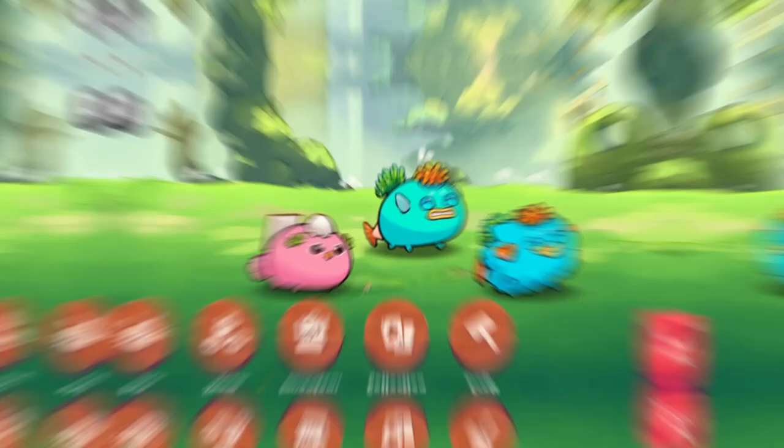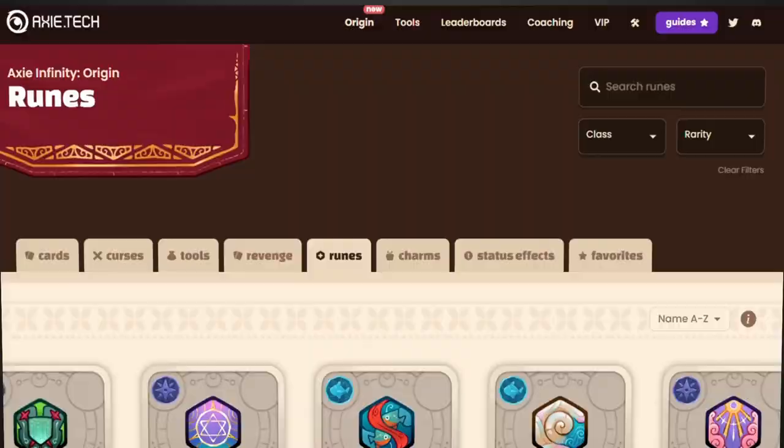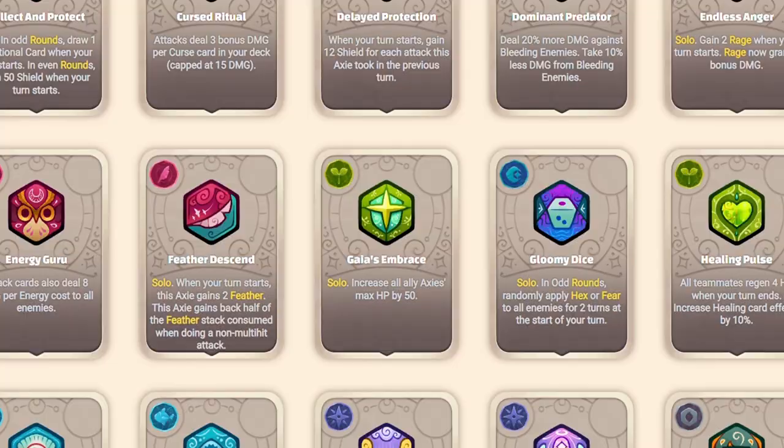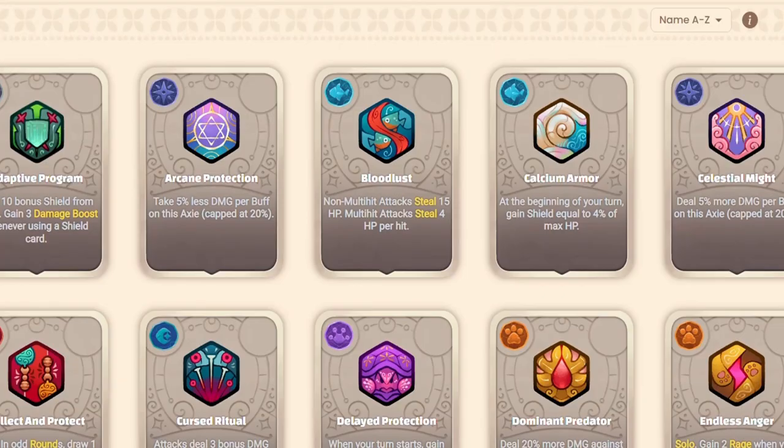I've heard that Runes and Charms will reset every season, but I'm not sure if that is confirmed yet. This means that you will have to constantly be grinding to afford these runes in order to have the competitive advantage that they provide. There are currently 29 runes available in the game. We'll be doing some theory crafting videos in the future, but hopefully this tool by Axie Tech can give you a good grasp on the runes available in Axie Infinity Origin.